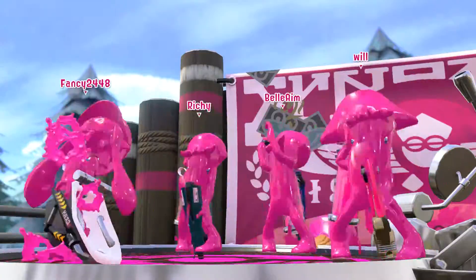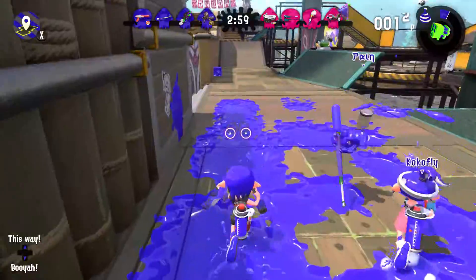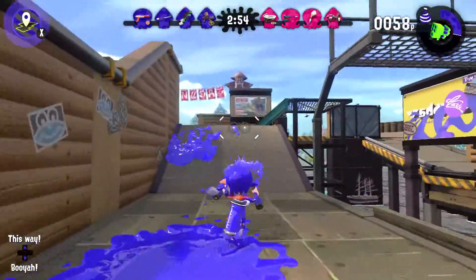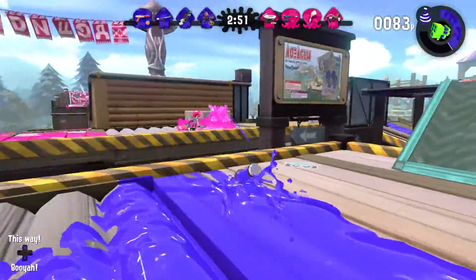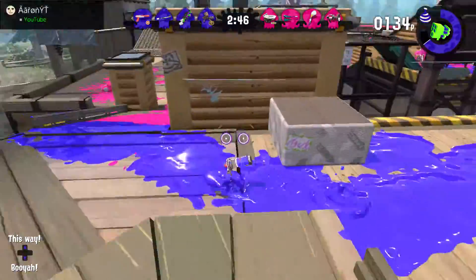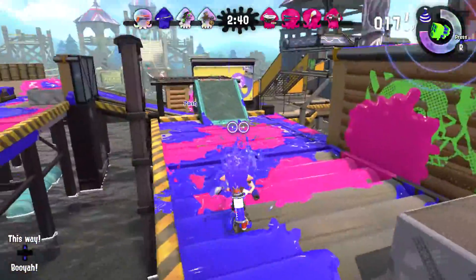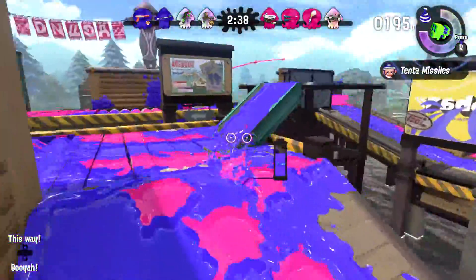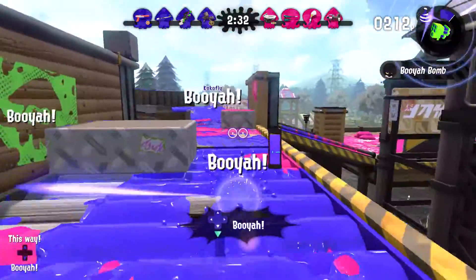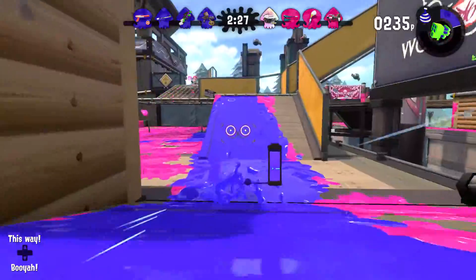Dualies are the only weapon in the game that can do these dodge rolls. Once you do them, your crosshairs will line up into one, making for more accurate fire, but at the cost of some ink. After dodge rolling, you're immobile for a bit, so keep that in mind — you'll be a really easy target to hit. Just be careful with when and where you dodge roll. I recommend dodge rolling mainly to get out of tight situations, or to dodge roll into someone for more accurate fire with the double crosshairs.